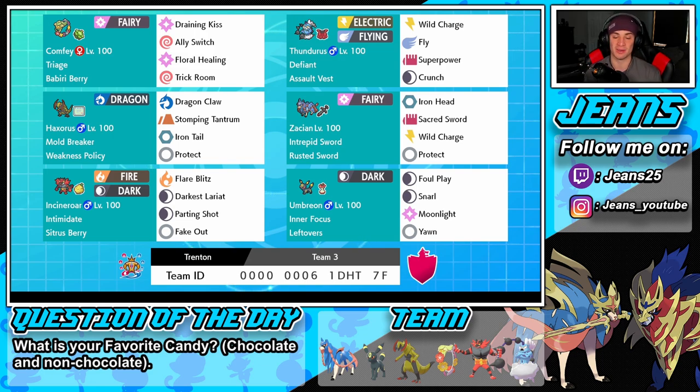Final top right corner, we have Incineroar with Intimidate and the Sitrus Berry. Great Pokémon with Flare Blitz, Darkest Lariat, Parting Shot, and Fake Out. This Pokémon is so good — its support is insane. It can just control battles with its Intimidate and Parting Shot, swapping out and controlling the battle, and it also has Fake Out so I can flinch on turn one.